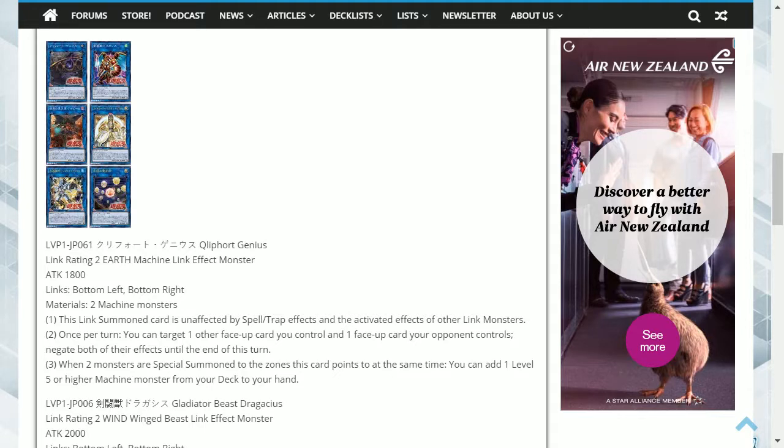The first effect's protection from spell or traps means it can stay on the field more easily, as well as protection from opposing Link Monsters providing additional protection. The second effect, being able to negate a card from your field and your opponent's, is good. The other Klee monsters can be Normal Summoned but their attacks go to 1800, but by negating the effect they instantly become 2800 attack beaters, and you can shut down some of your opponent's more problematic effects. The third effect enables you to search without any costs attached.